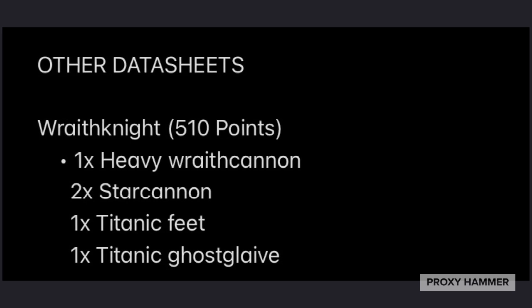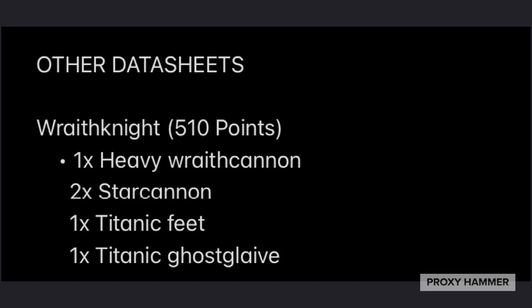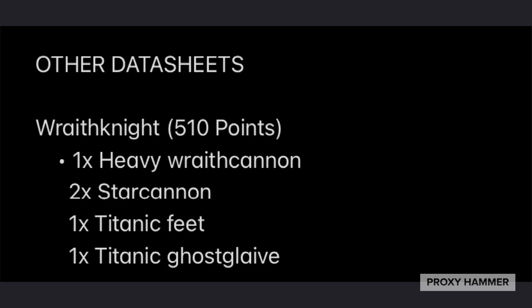It's still very powerful — just a little too expensive in the minds of a lot of players to field anymore. But it is still good, and it did a lot of work. Also, because of its large base size, it can actually plug holes between ruins and things like that so enemy vehicles and bigger models can't get through. The Wraith Knight is fairly quick and can block off avenues of movement from your opponent, which allows you to score better on primary objectives.